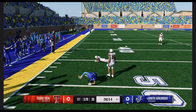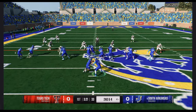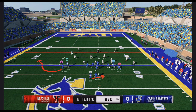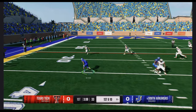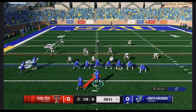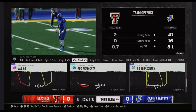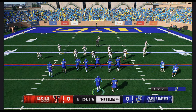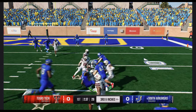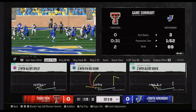If I'm running the turbo play to the boundary I'll audible to a dive run instead. Then back to the original RPO on the left hash — get a block to the outside one-on-one, I'll take that every single time. On zone plays, be patient — the key is patience and more patience. I also really like halfback screens. The game finally got them right — the blocking is really good when you set it up to bounce outside.